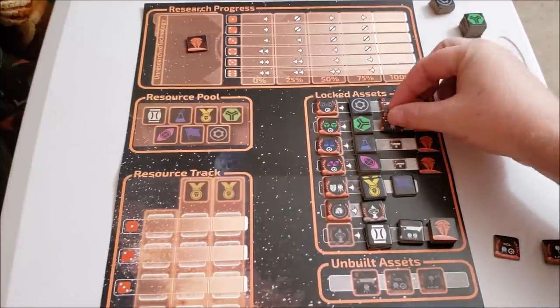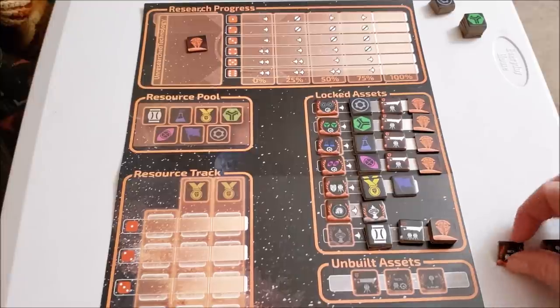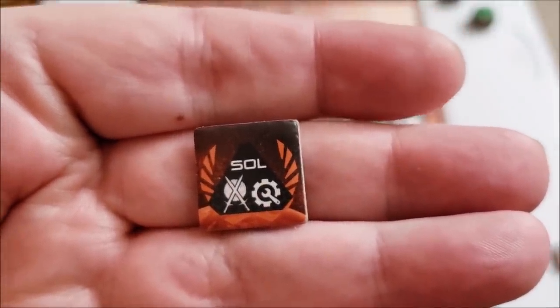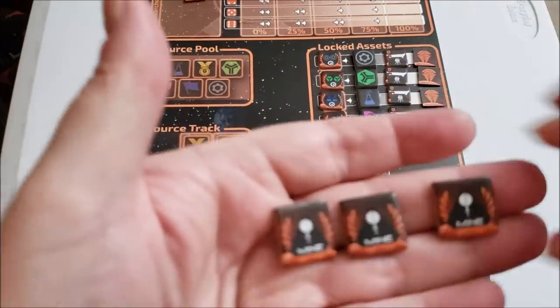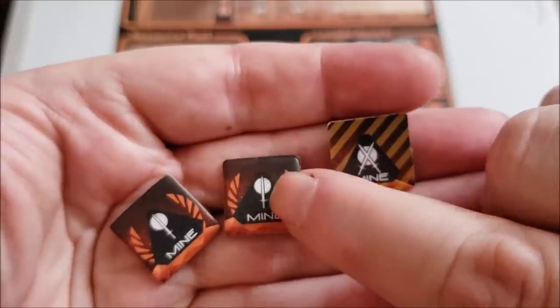That process is the same for pretty much every station on the board, and they're all coded by icon type: engineering, fuel, research, diplomacy, espionage, and morale. Markers left over go into the resource pool — what you pull from to conduct actions. You should have about two of each, except diplomacy has three because you only get one diplomatic flag when you plant the diplomatic will starport. Under unbuilt assets is also the Sol marker — the defense marker for Sol itself, which can only be built on Sol.